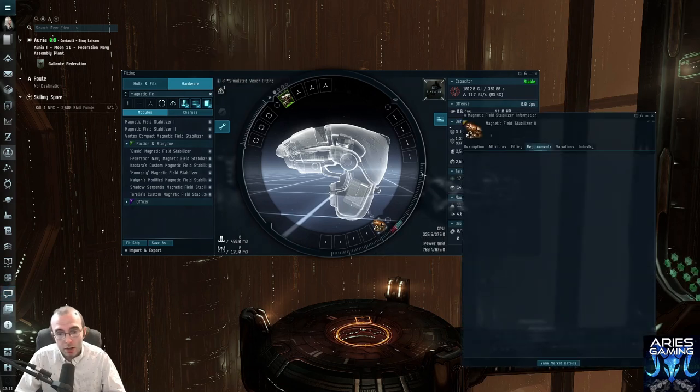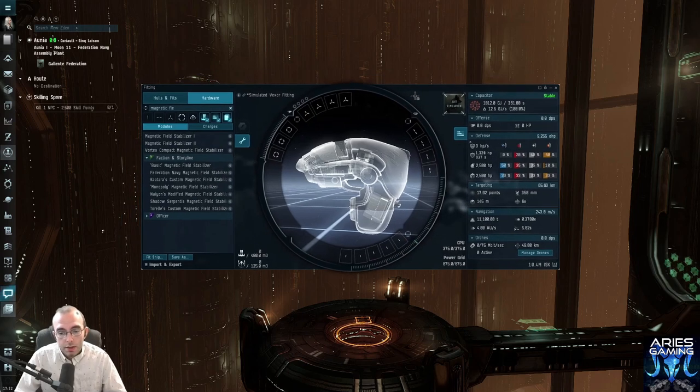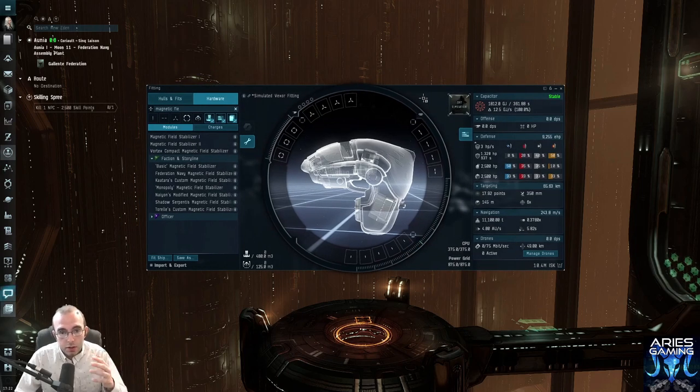If you right click and show info, it says 'grants a bonus to the firing rate and damage of hybrid turrets,' and I know blasters are hybrid. So there's a little bit of research on your own to do. I have many videos that will probably help you out — I'll leave a link to the few most helpful ones in the description. So the first thing we have to consider when we fit a ship for PvE is: what are its bonuses?